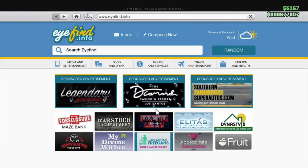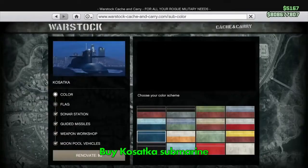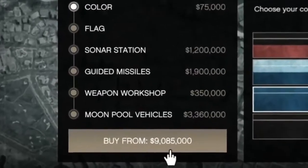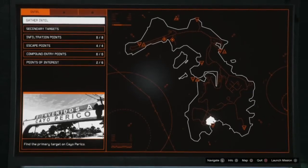But now onto the businesses you do want. The first thing you need to buy is the Kasatka submarine, starting at just $2.2 million. There are extras you can buy for this, right up to over $9 million, but if you're short of cash then just get the base model. With the Kasatka, you are now free to start the Cayo Perico heist.